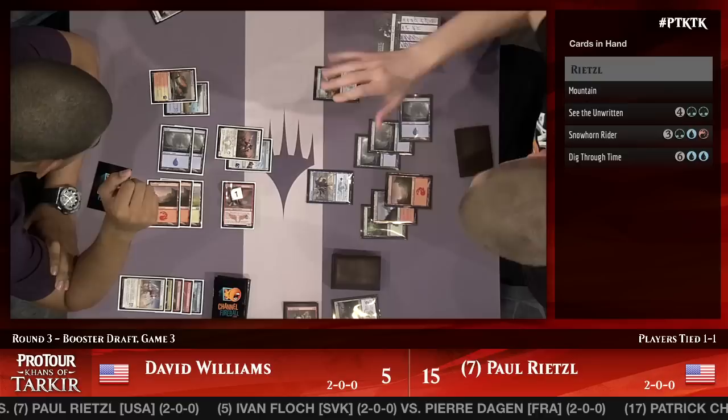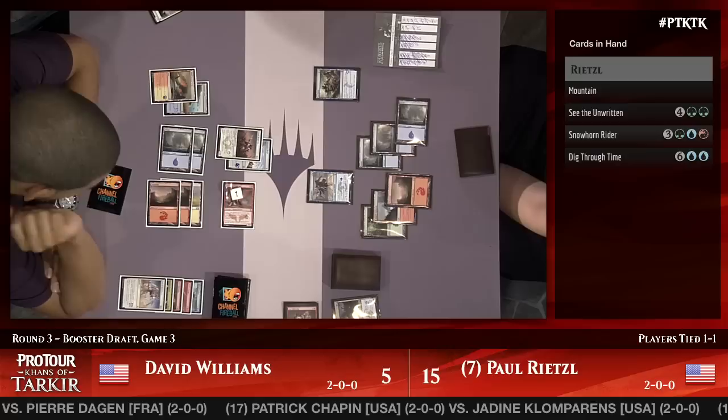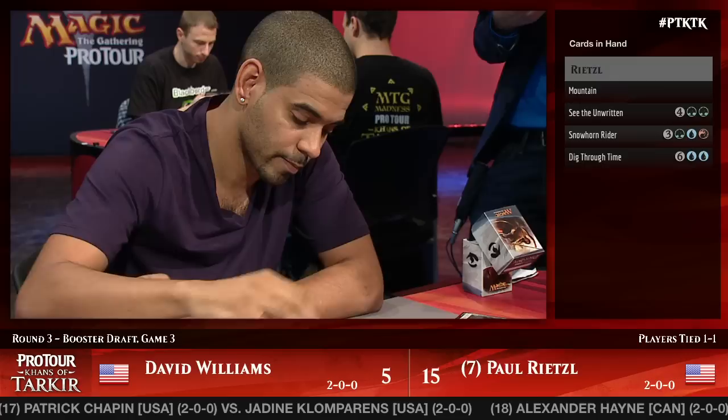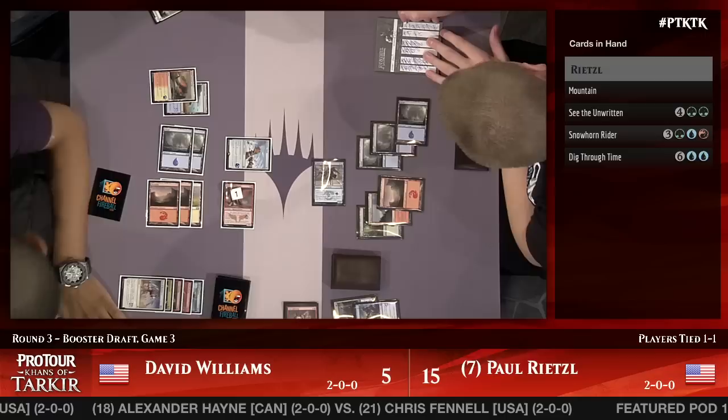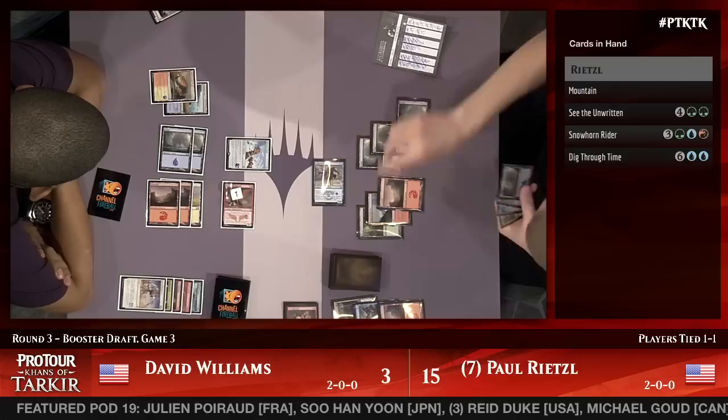Every time Williams has been asked how many cards he's had, it's been bad news. Williams is trying to decide if he wants to Force Away something. Two, three — loot. Dave Williams drops down to three. Paul finds the land he needs, and has another one in hand as well. Snowhorn Rider can now come down face up — a 5-5 — and that is going to make things so difficult for Dave.